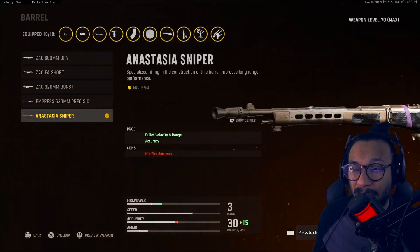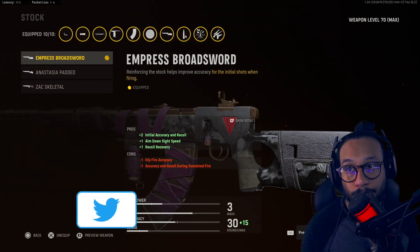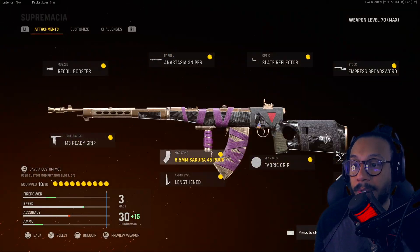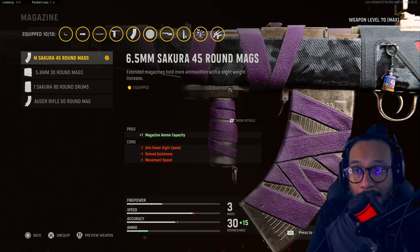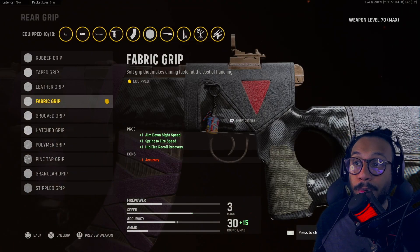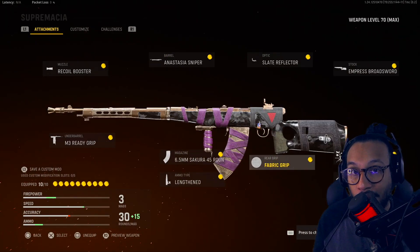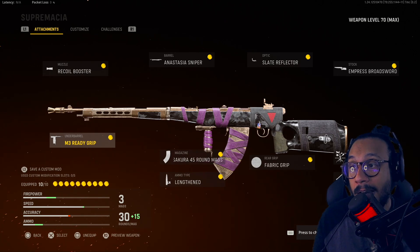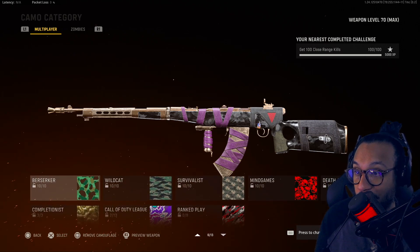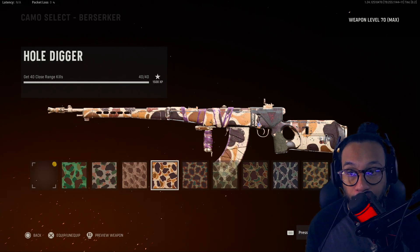On the Automaton blueprint — the muzzle is the Recoil Booster, the barrel is the Anastasia Sniper Barrel, the optic is the Slate Reflector, the stock is the Empress Broadsword stock, the underbarrel is the M3 Ready Grip, the magazine is the 6.5 Millimeter Sakura 45-round magazine, the ammo type is Lengthened, the rear grip is Fabric Grip, the proficiency is Steady, and the kit is Surplus. It did have a bit of kick to it.